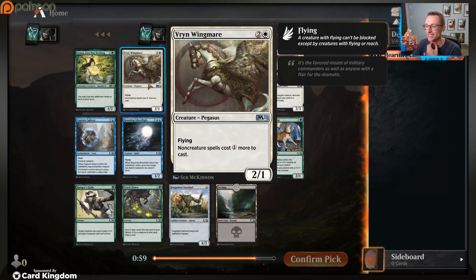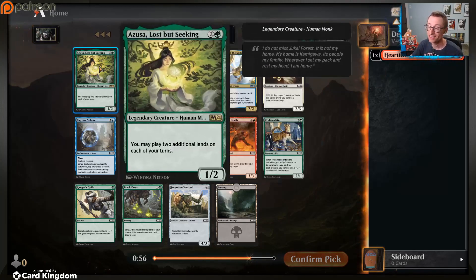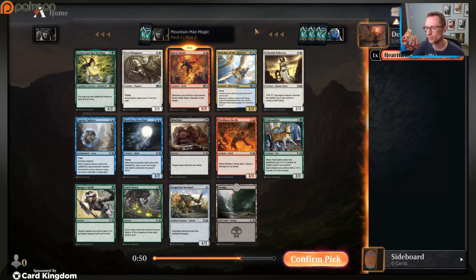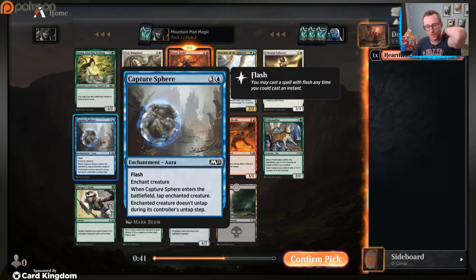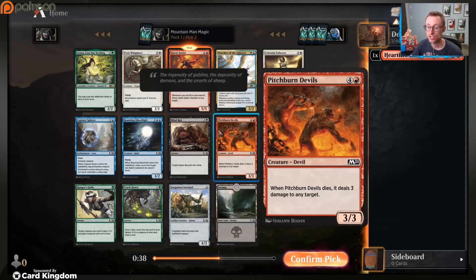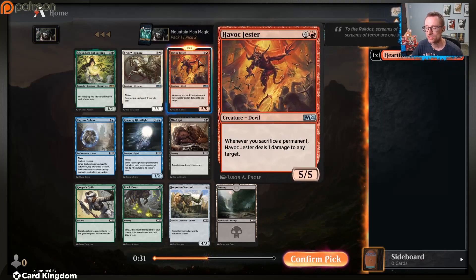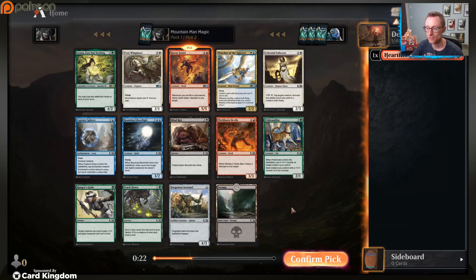Alright, Azusa - not playing you ever. Vryn Wingmare - unless I can make it work. Havoc Jester is great, so I'm going to reserve it. Watcher of the Spheres - I do really like the blue-white flyers deck in this format a lot more than I've liked it in other sets. Capture Sphere, Roaming Ghost, Pitch Burn Devil's also good, Pride Malkin again. I like Havoc Jester because even without sacrifice synergies, the fact that it's just a 5/5 in this set is a big deal.